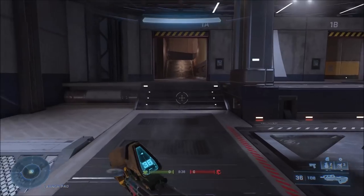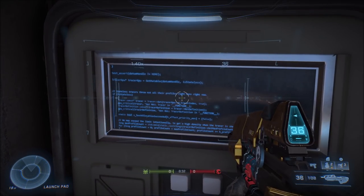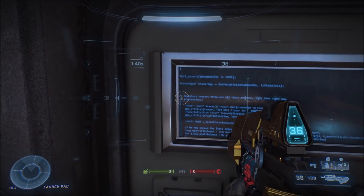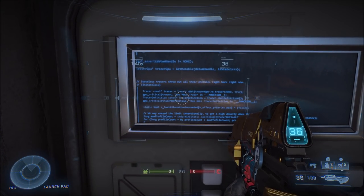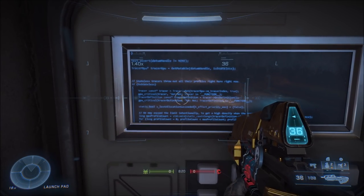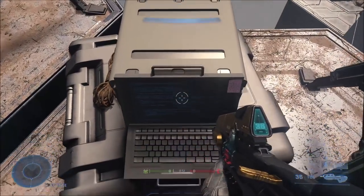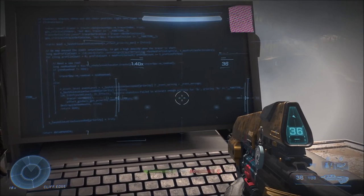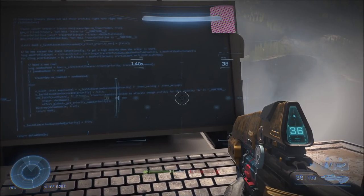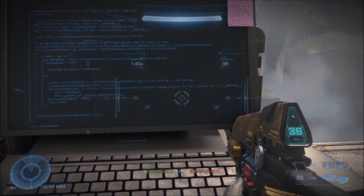For number twenty, on several maps there's a little easter egg: on the map Launch Site, if you look closely at a keypad, there's source code written on it — looks like C++, though it's hard to make out clearly. On Fragmentation there's also a laptop with source code. I don't think it's actual Halo Infinite source code — it's probably random code pulled from open source sites, similar to things found in MCC.